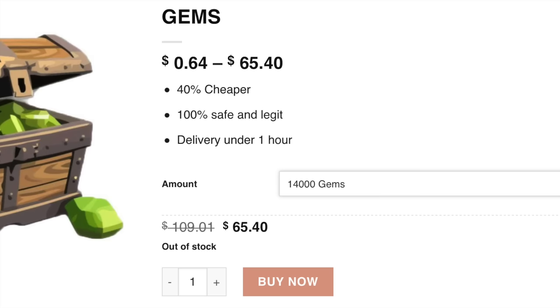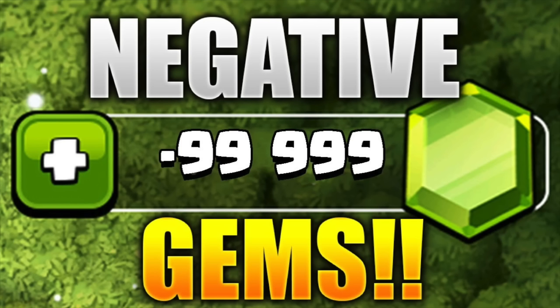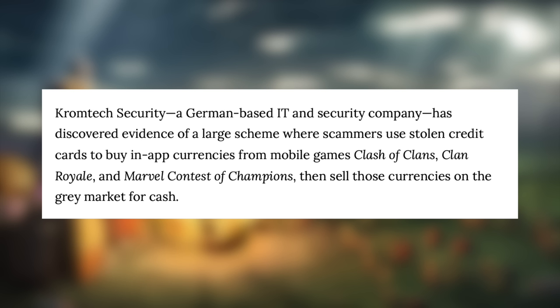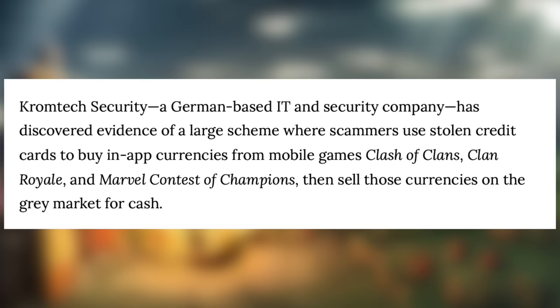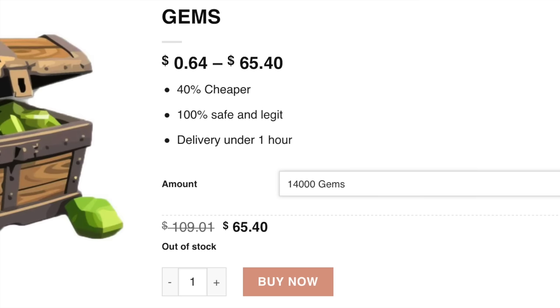Dark Web Gem Scams. Have you ever heard of cheap gems? It's basically a way to get gems at a discount, but don't go searching for it thinking you're getting a deal of a lifetime — you could end up with negative gems and a banned account. The way these people get cheap gems to sell is with a stolen credit card. Chromtech Security, a German-based IT and security company, discovered evidence of a large scheme where scammers use stolen credit cards to buy in-app currencies from mobile games — Clash of Clans, Clash Royale, and Marvel Contest of Champions — then sell those currencies on the grey market for cash. These cheap gems aren't a good deal after all.